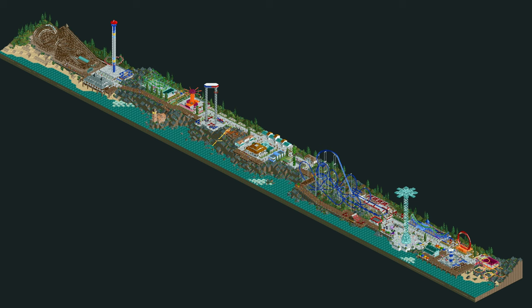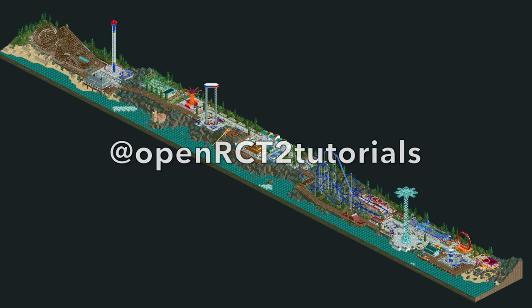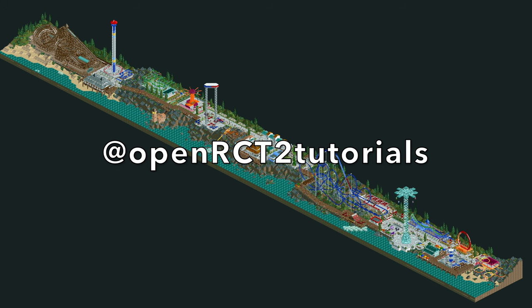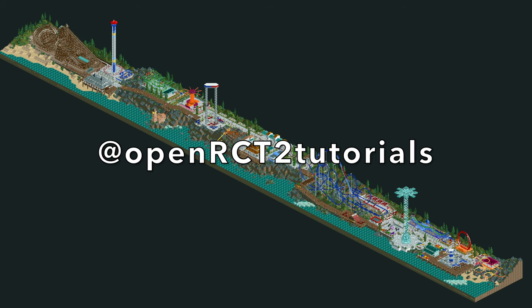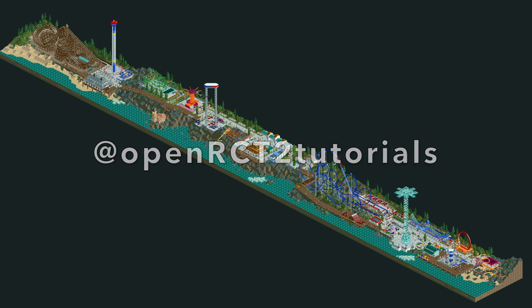And that's all for Cliffside Park. If you'd like to download the park yourself, click the link in the video description below. Make sure to subscribe because I'll be creating tutorials for all of the rides you've seen in the video today so that you can build them yourself. In fact the first tutorial is already up for the frog hopper or Leapfrog ride if you haven't seen it already. Let me know in the comments what tutorials you're looking forward to seeing most. Stay tuned for more — thanks for watching.